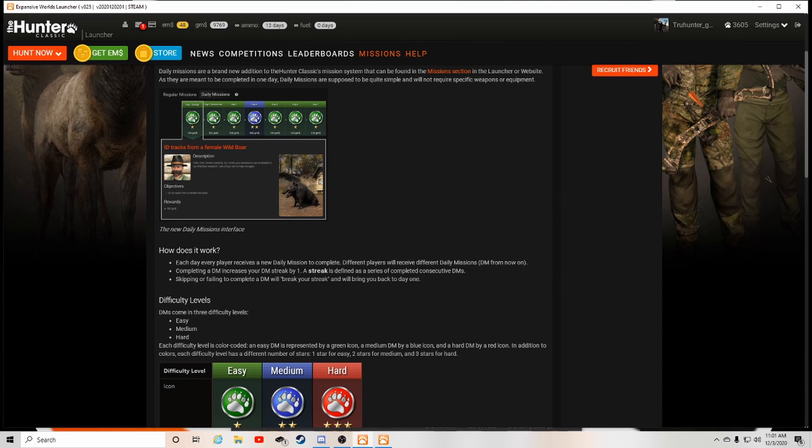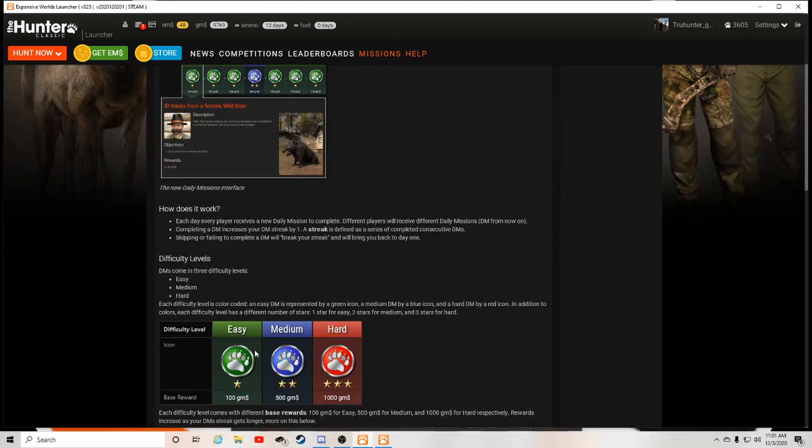So how does it work? Each day each player receives a daily mission to complete. Different players will receive different daily missions. Completing a DM increases your DM streak by one. A streak is defined as a series of consecutive completed DMs. Skipping or failing to complete a DM will break your streak and bring you back down to day one. There are three difficulties: easy, medium, and hard.